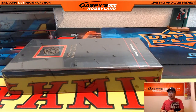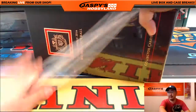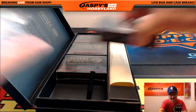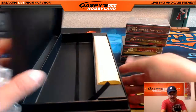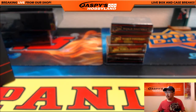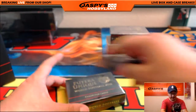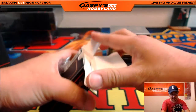It looks like both football mixers on the website are in single digits — that's good. So we'll have a lot to do tonight, folks. We've got football, baseball, and we even have preferred basketball on the website — be sure to check that out. Let me set the focus right here so we can get some nice close-ups. Good luck, everybody. Random first name letter breaks — we're going strictly by the checklist on CardboardConnection.com.